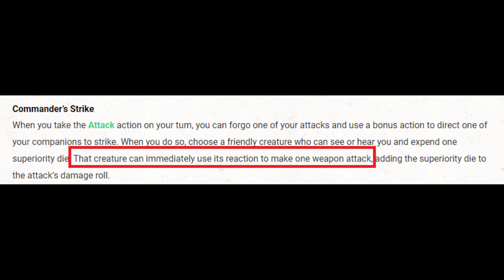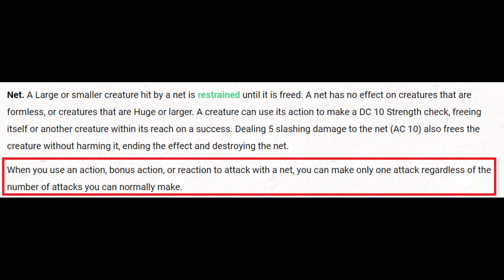So there are ways to do it, but they require basically a different party member to get involved. Ways to get around the lost attack through Extra Attack — that's not easy to work around, but it's not impossible. But what about the disadvantage to hit? Because if we miss, the whole point is lost anyway.